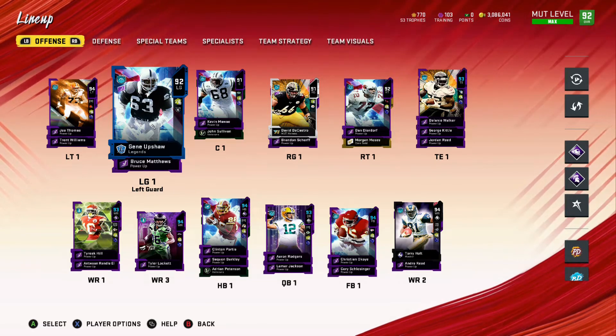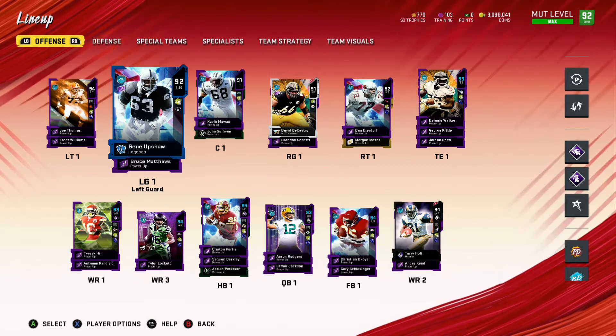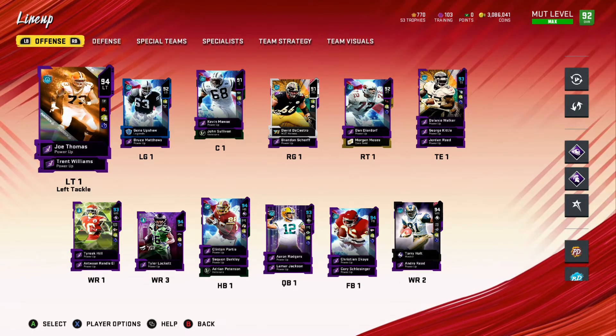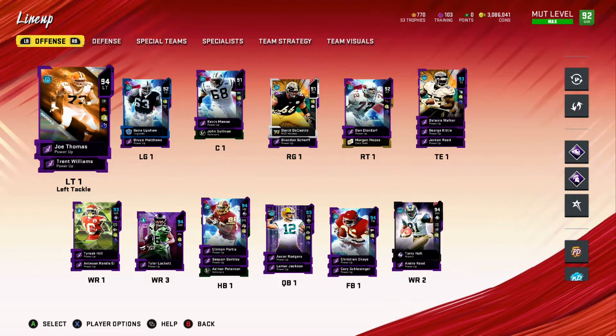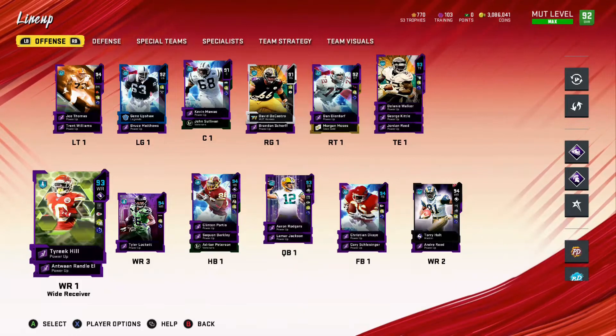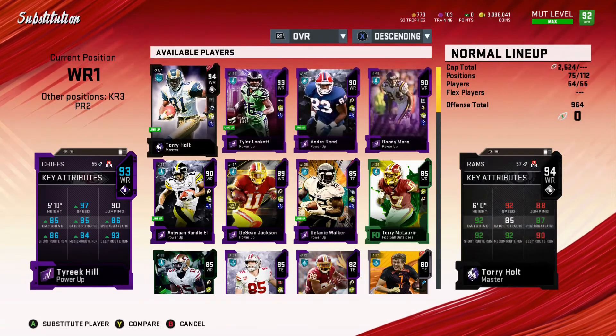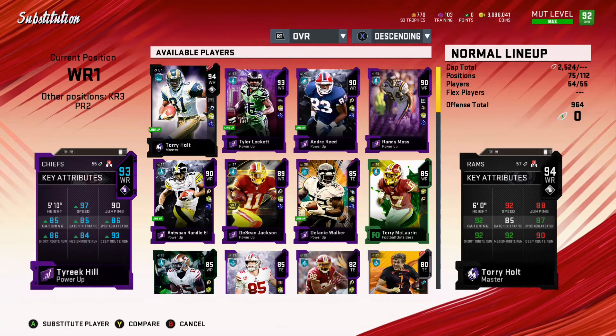I have been using him with jet sweeps and also just stretches to the outside. Going back to Joe Thomas, that's really where I've been able to accentuate what he's been able to do. It just made him the best player that I could be and made my offense the best it could be. Going along with some of those jet sweeps, the fastest man in football did get an upgrade and I did go out and nab him on my team. He does have 97 speed being powered up and also having a Sprinter on him as well.